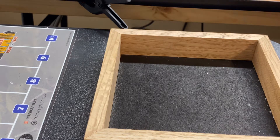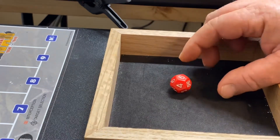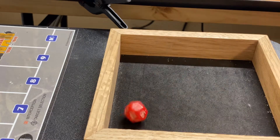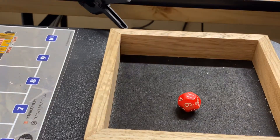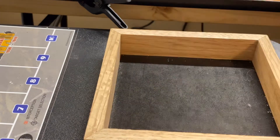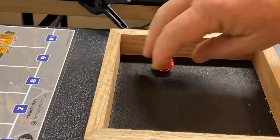Jet fighters is an 8 — missed with a 6. Improved construction is a 7 — got that with an 11, so it goes to stage 3. And attack transports is an 8 — missed with a 1.